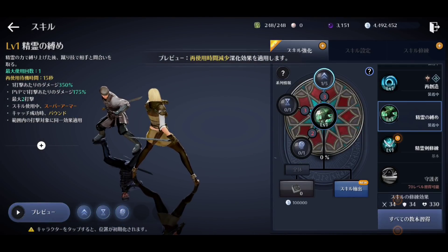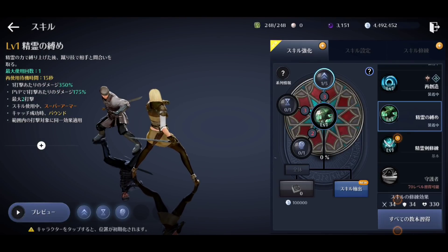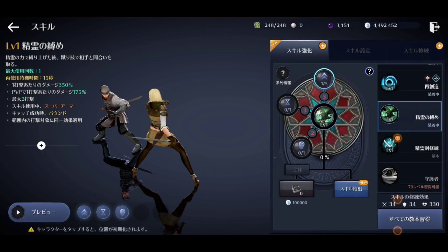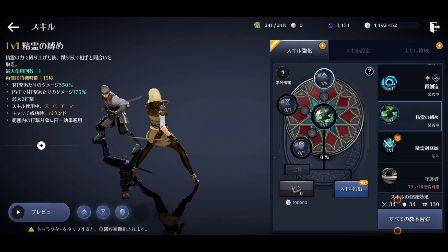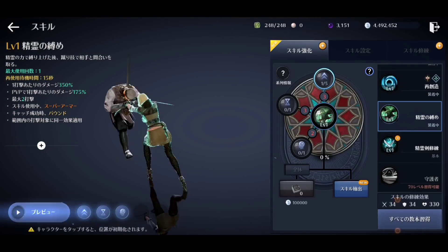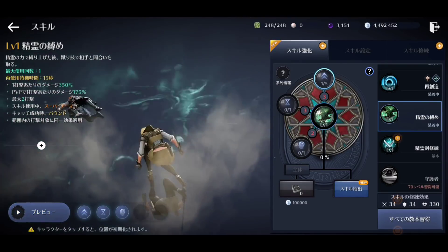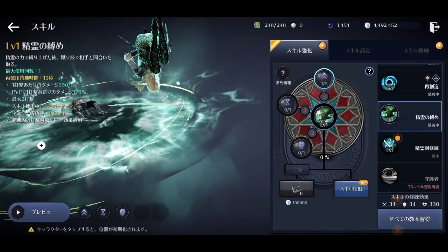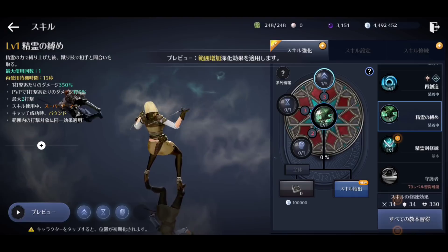The last skill is the ultimate, called Spirit Binding. You get 1 charge with a 15 second cooldown time. It has a bind plus a knockdown on a successful hit, and you get super armor while using this skill. It has 2 hits at 350% damage per hit, which is 700% total damage. For sub-skills, it decreases the target's DP by negative 20 for 10 seconds, the second sub-skill reduces cooldown by 3 seconds taking it from 15 to 12, and it has a 10% increased range. This skill is amazing for arenas but not very good anywhere else.